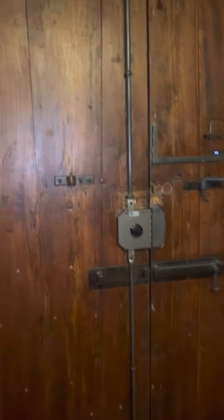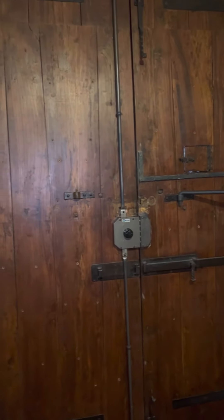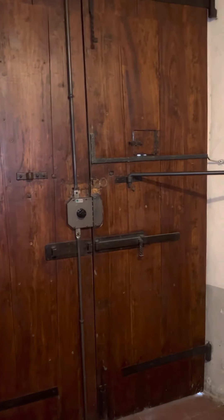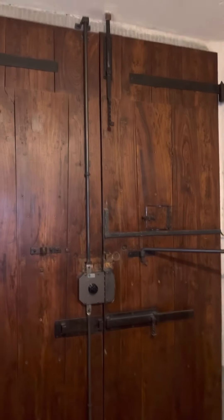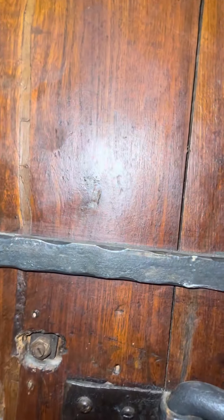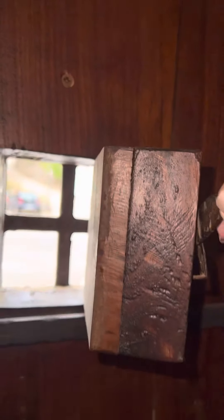And in here we have the front door or the back door, whichever way you want to put it. And this one is very much like the garage door — you've got the two on the top and bottom, the main bolt. And this one has two of these big bars to hold it. This one's also got a really neat little peephole so I can check and see who's there. Look at the thickness of that door.